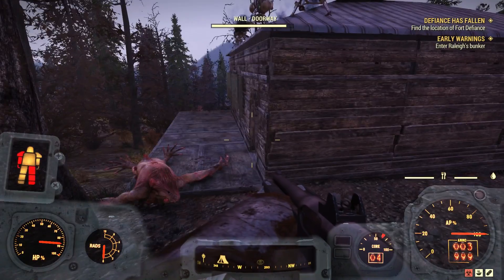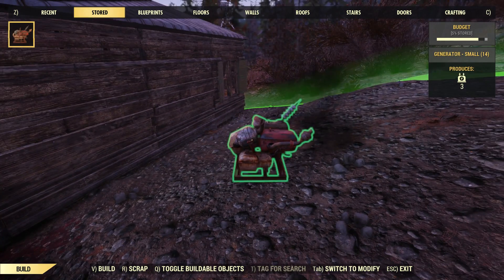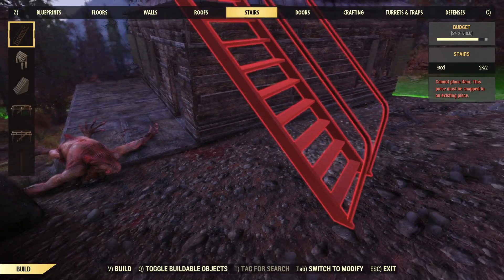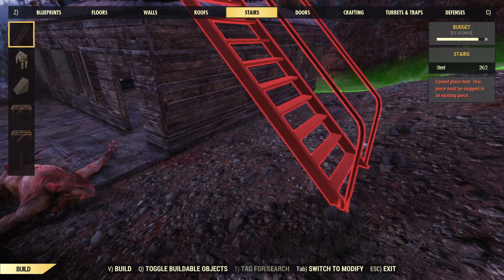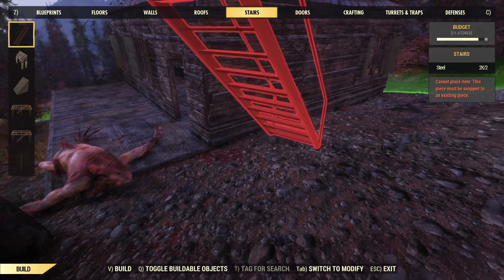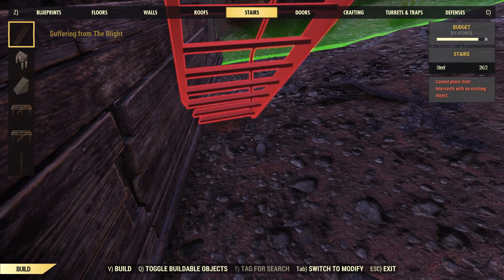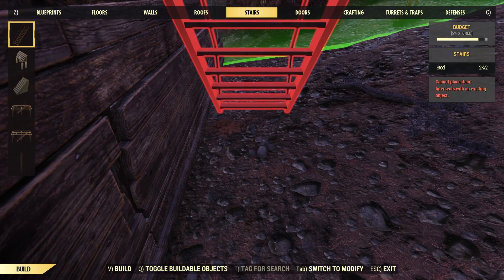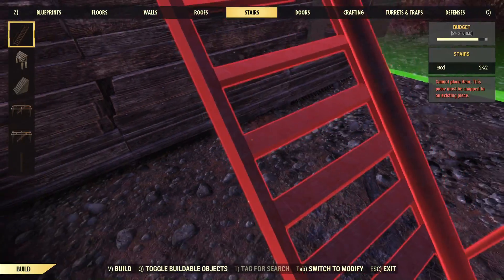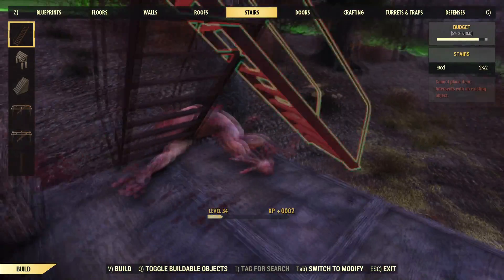Maybe that's what I'll do - let me bring up the build menu. I want to build stairs - stairs are over here. I wish I could zoom out a little bit so I could see what I'm doing. I kind of wanted to connect them to my place, but I can't build it if it's red, period. Simple as that. I have to get it to connect to my building somehow. That's kind of a dumb place for them - it's right in front of my door.